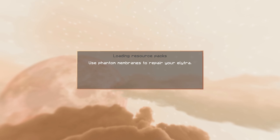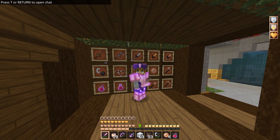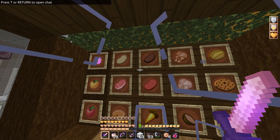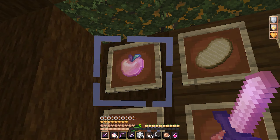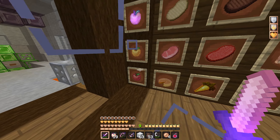Let's press play and get into the review. We're in game and we've got this really nice pink pack. We've got all the 32x edits over here which look super cool — the apples on the side are literally a perfect apple in my opinion. Let me know what you guys think.